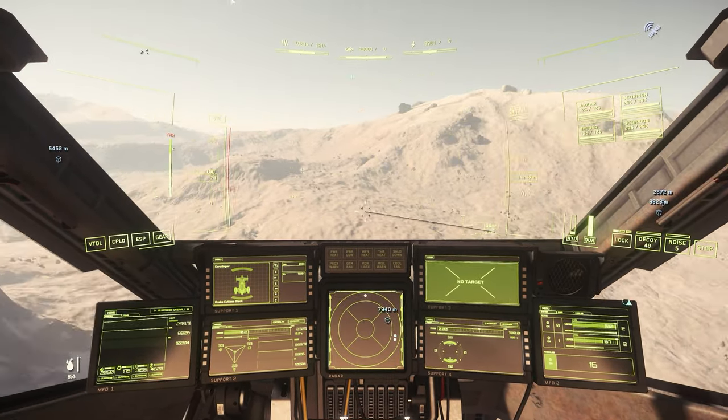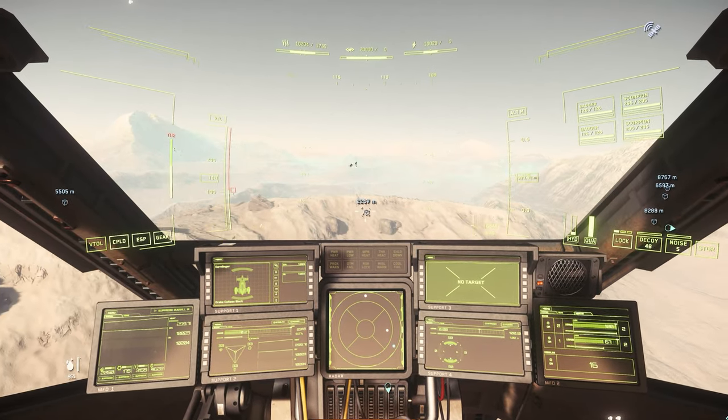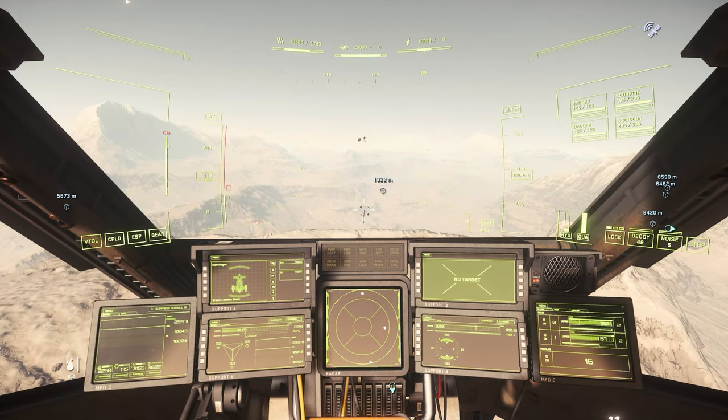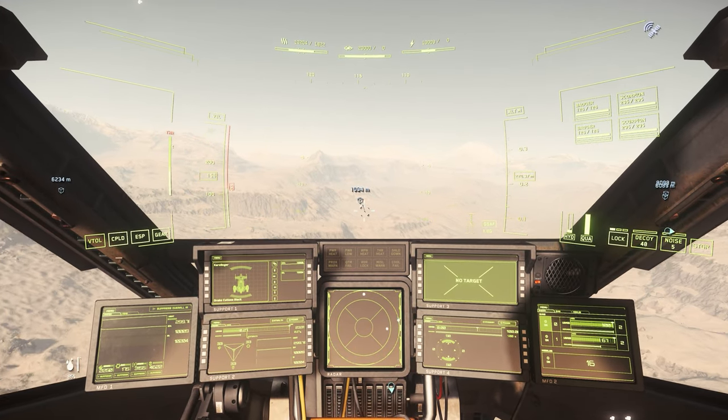We start with our ship and the ROC and use the TAB key again to search for materials with the ship scanner. We are only interested in hits within 3 km range, as targets further away are usually materials for mining ships.